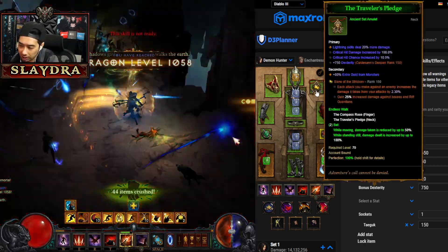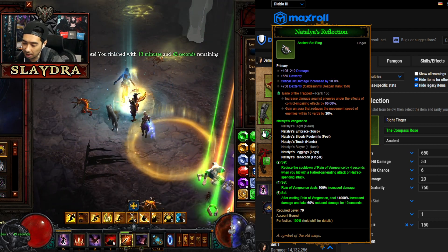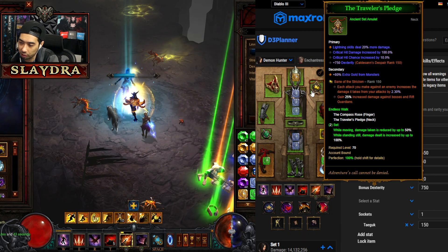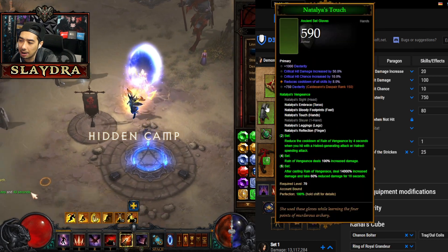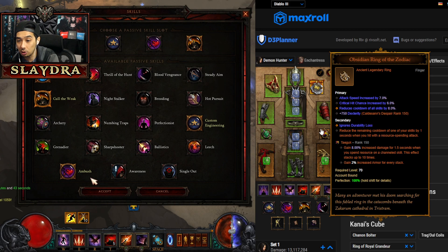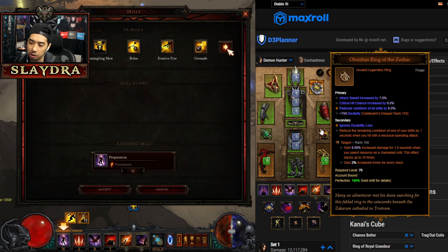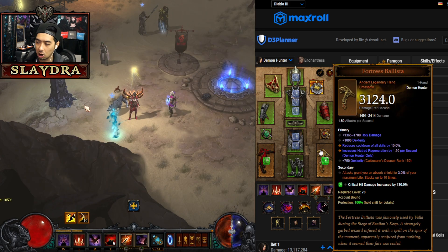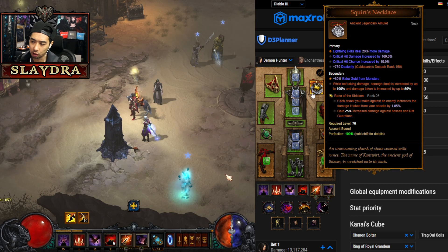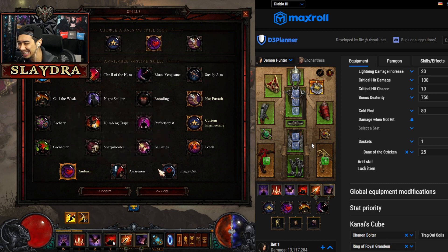For gems: Bane of the Stricken is good for pushing. Taeguk and Bane of the Trapped are standard for channeling God DH variants. The third slot is optional — Powerful is an option early on. You can also run Squirt's Necklace with Obsidian Ring of the Zodiac for extra damage and cooldown reduction to maintain Vengeance uptime without Dawn. Alternatively, consider dropping Dawn for Fortress Ballista, which lets you upkeep Squirt's Necklace stacks since shield damage doesn't break them.